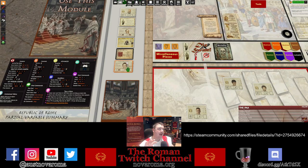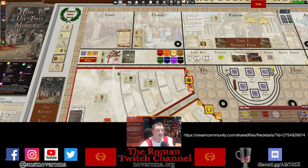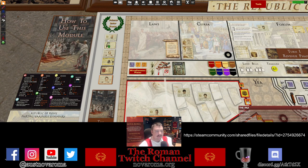Cards are pretty self-explanatory and will be set up by me as game host, but you can see we've got all three decks here: Early Republic in white, Middle Republic, Late Republic, and of course the orange Civil War deck — a customized deck added by the Republic of Rome community, accessible via Board Game Geek. Left-clicking a whole stack of cards picks up the entire stack; shaking it will shuffle the deck.